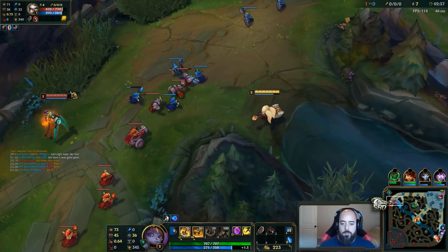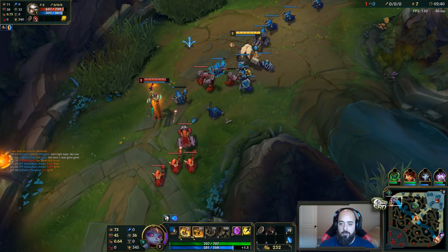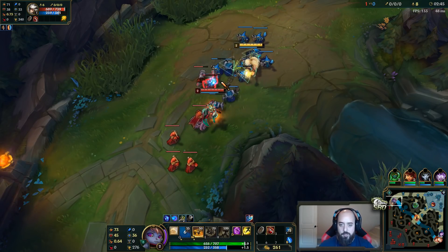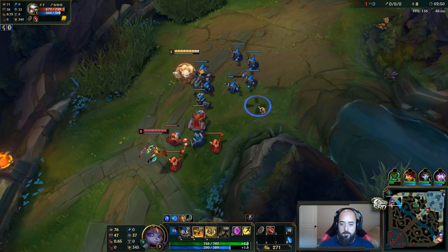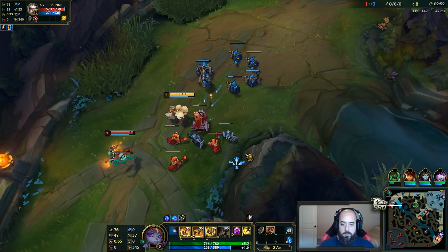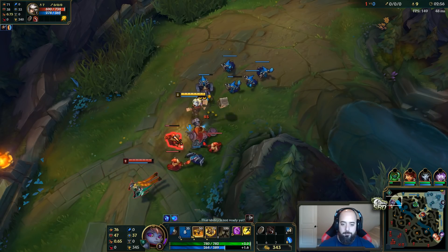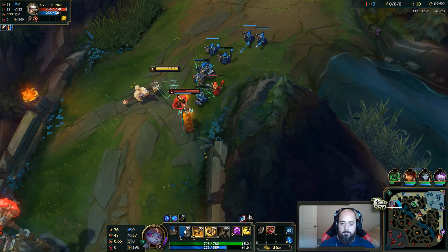The AD ratio on Q went up from 0.8 to 0.9. But that's like double the value because there's two portions of your Q — the first portion when you hit it and the second portion when it explodes. Double value on that.